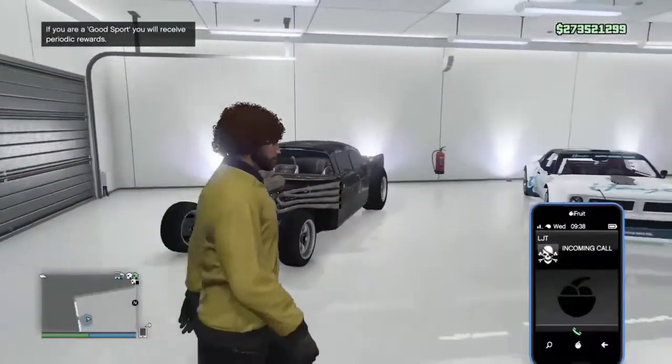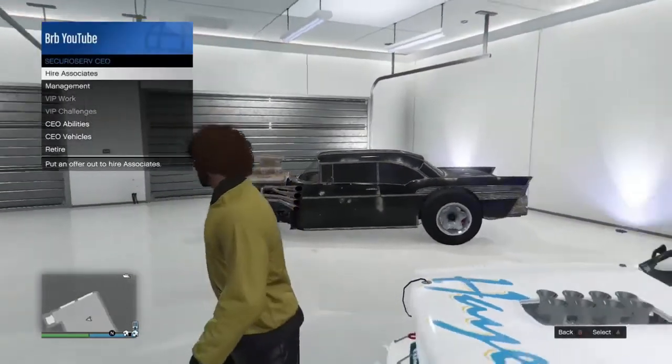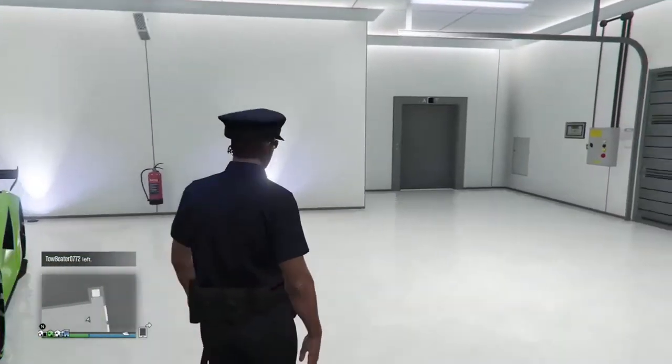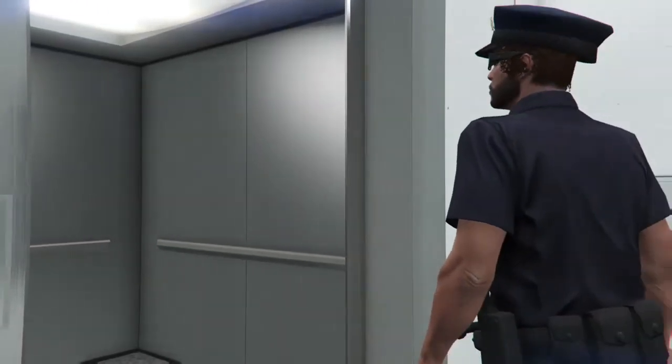Pull up your Interaction Menu, go to CEO, go to Management, go to Style, scroll right, and you'll have the cop outfit on now. Go ahead and save it. For the invisible arms part, I'm sorry it stopped recording before I could show you.